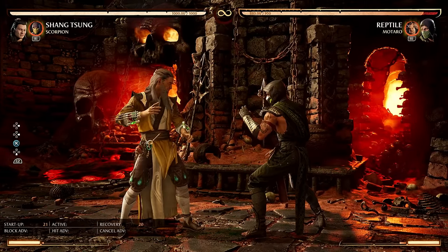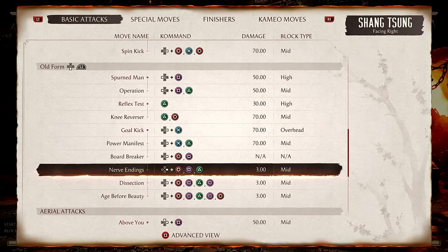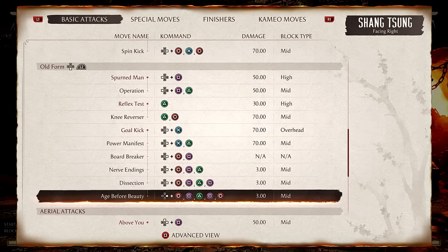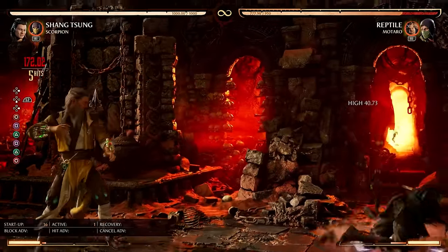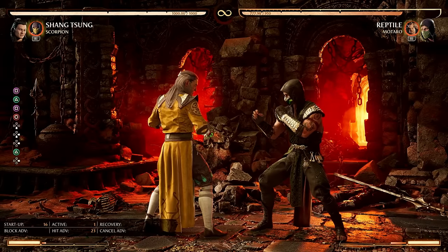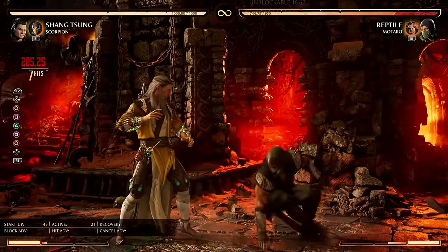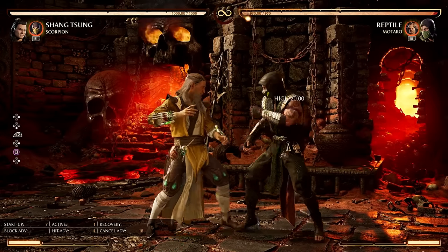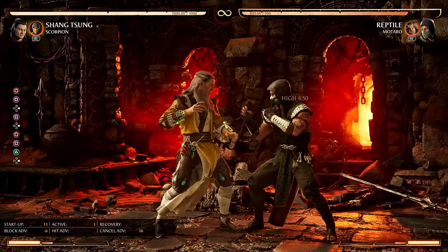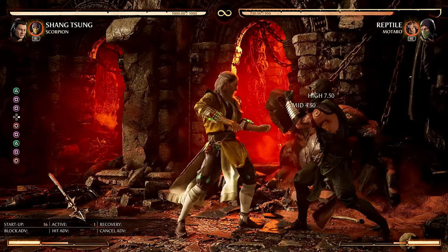Shang Tsung has a 50-50 all by himself. When the game first came out this was a gigantic knowledge check because the same input, but literally the opposite way to block. Finally we have Age Before Beauty — there are more versions of this string and none of it is dial-in. It's a pretty long string. You can't special cancel the final hit, but it does launch the opponent so you get a combo with the right cameo. The first two hits are minus seven on block, the third is minus six, and the final hit is minus six.